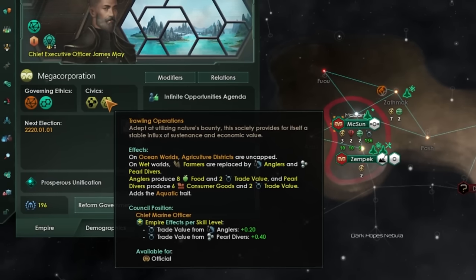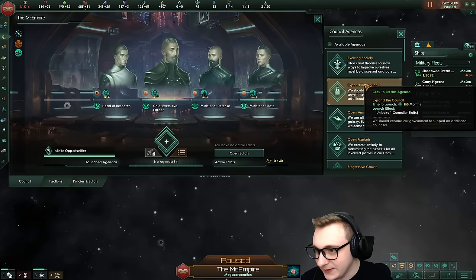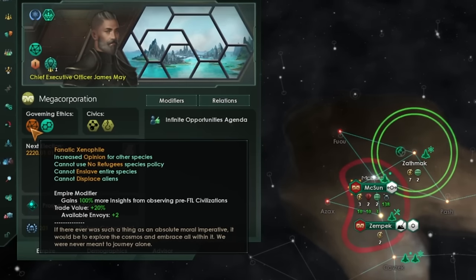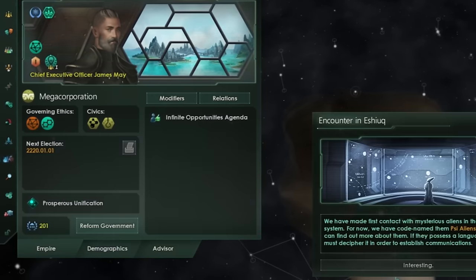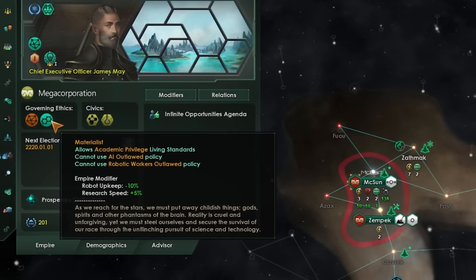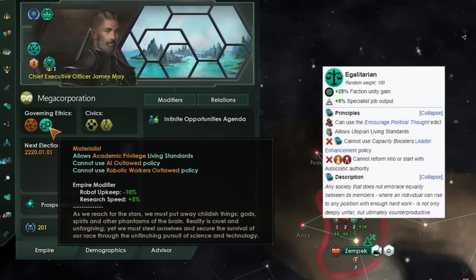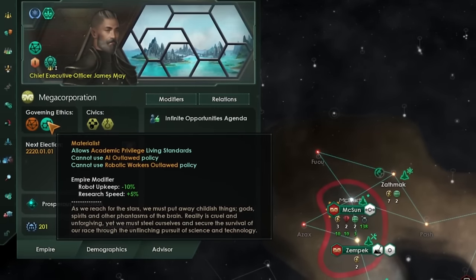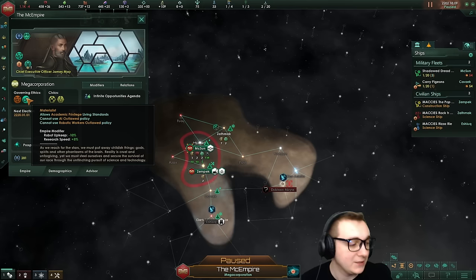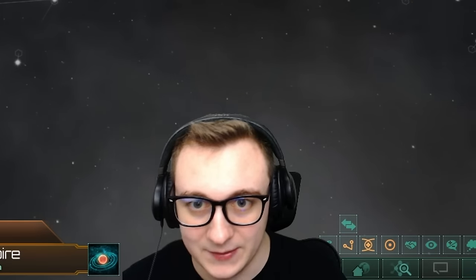Trade value from anglers and pearl divers is great. We're going to expand the position straight away — council. In terms of ethics, fanatic xenophile is a must: more envoys, more trade value. The second ethics pick you can do what you want — you can go militarist if you want to be aggressive and focus more on alloys, egalitarian for more output, but I've gone materialist because I love research. You can go spiritualist too for more unity, but I am a tech rusher — I can't help it in my genes.